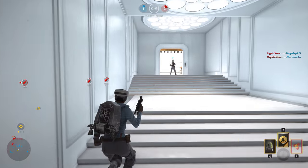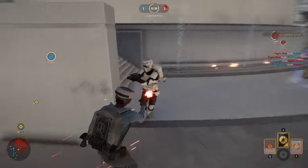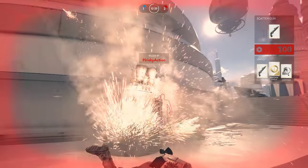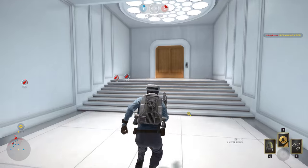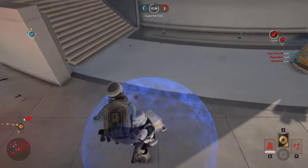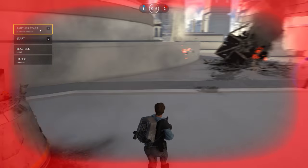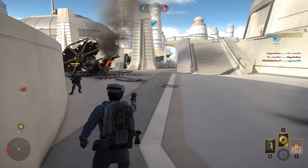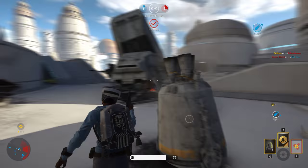They got all the pods now. I got melee — I got Protocol Droid. I forget what I mapped melee to. We're securing the area around the escape pod. Do we just stay here, or do we have to hit E on it? We gotta defend — that's how the bar goes.